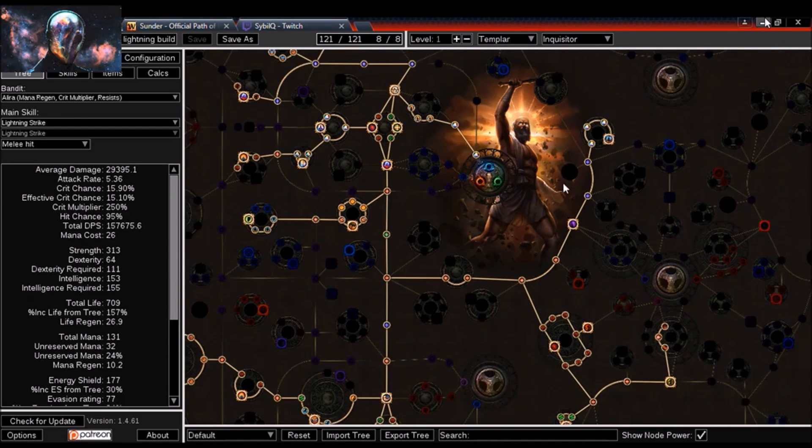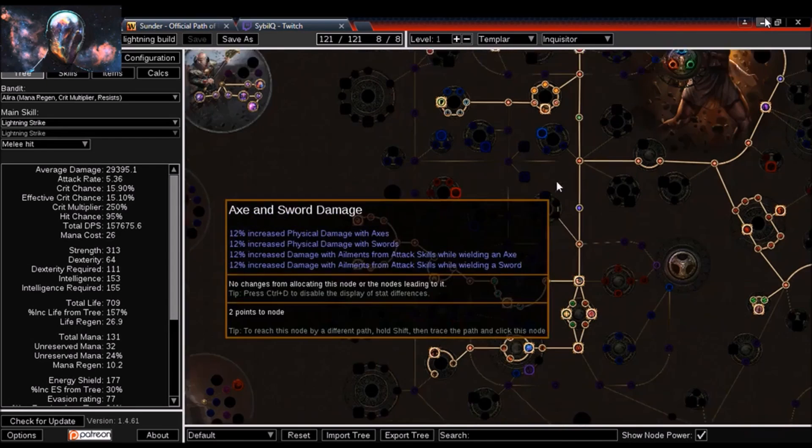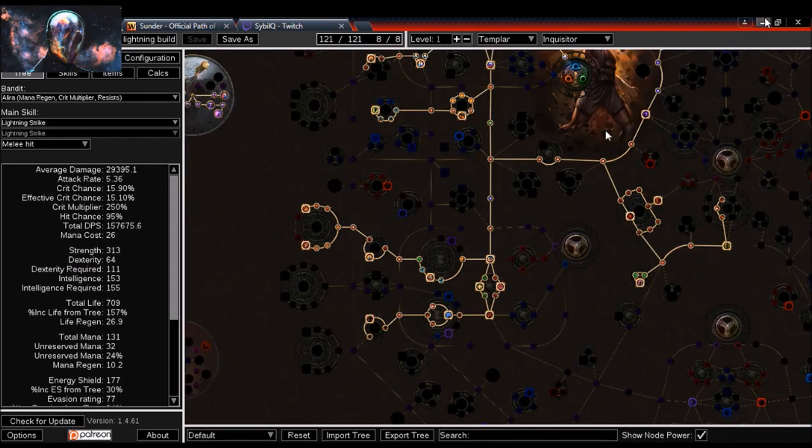You're free to tweak the build and add jewel nodes. You could easily remove some portions of the tree and pick up jewel sockets in a few different spots. If you run a dexterity-intelligence necklace you'll still be fine on stat points. It's pretty simple to tweak this build to your liking if you prefer jewels.